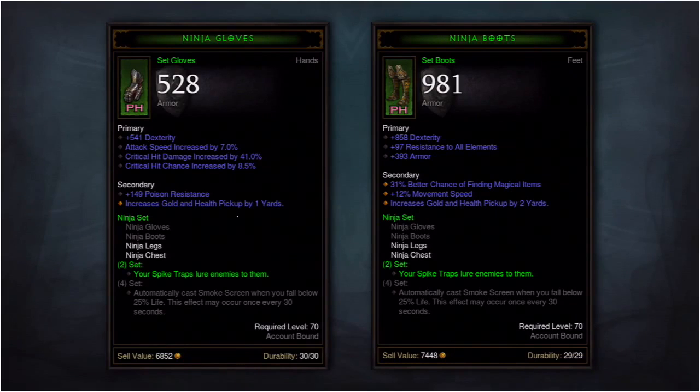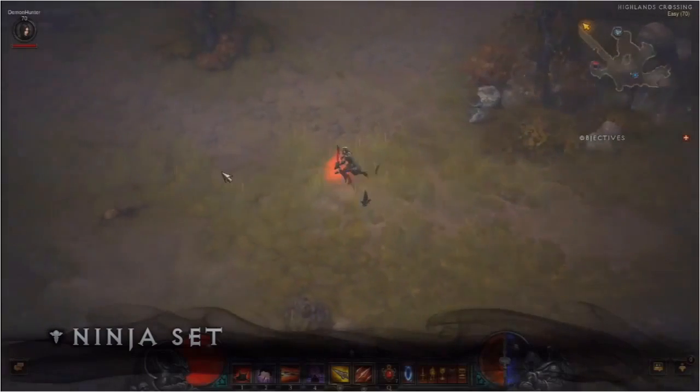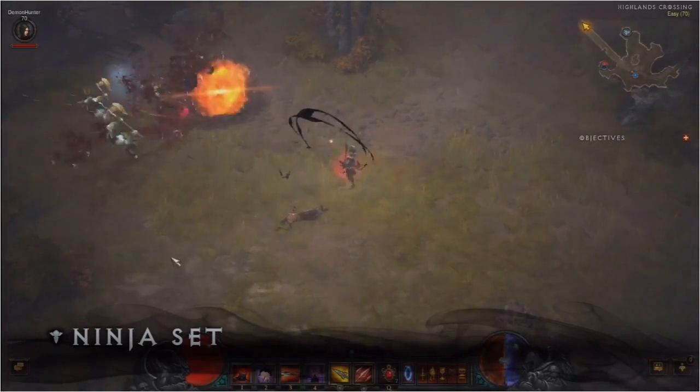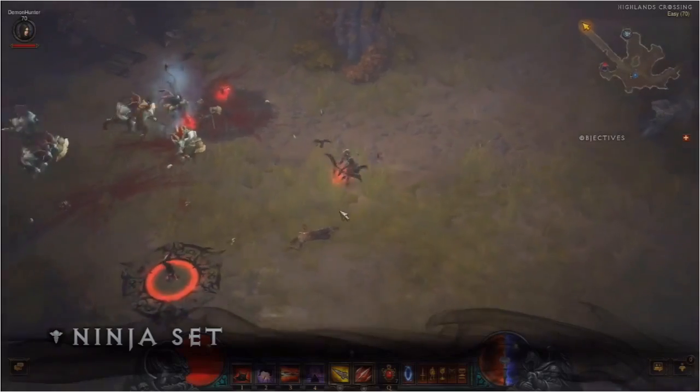My final example is a set item example. We recognize that set items are going to be among the most difficult and the most rare to get. Now you can really control where enemies go — every time she sets a spike trap down, it'll taunt the enemies to it.